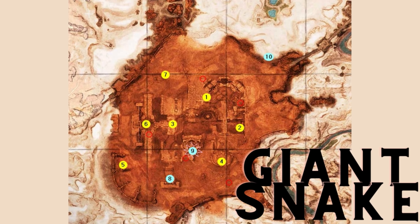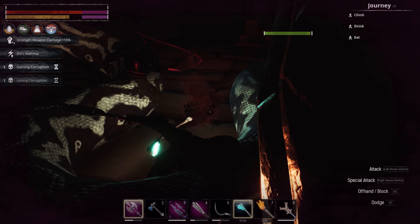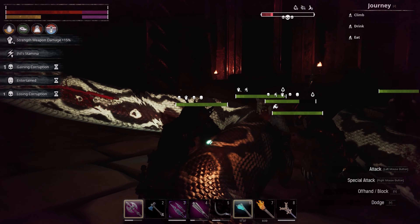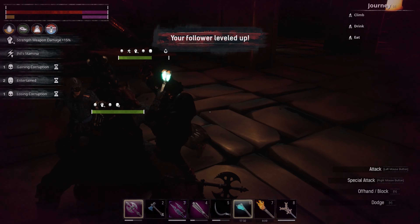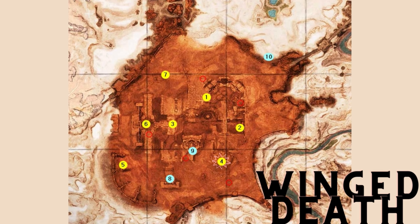We're gonna do the giant snake next, inside that building. I think they're more of like a bonus boss than one of the main bosses for the Unnamed City. Okay, Winged Death — this is the bat boss.